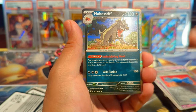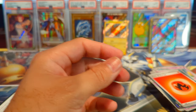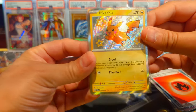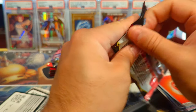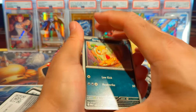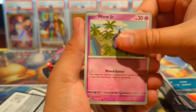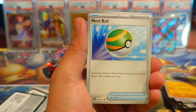We have a Rare Candy and then an Impidimp regular holo. That Pikachu is apparently also a big chase card — definitely one of the top baby shinies. Now the shiny version itself — I wish Pokémon did a little better job selecting the color scheme, but it's not bad. It's basically just Pikachu with a tan.